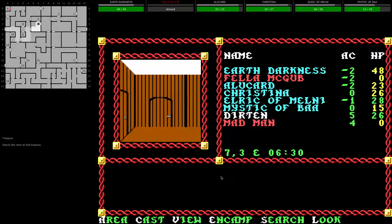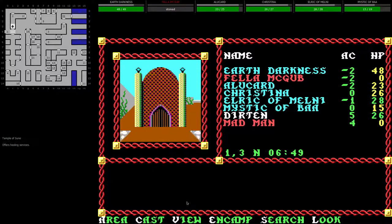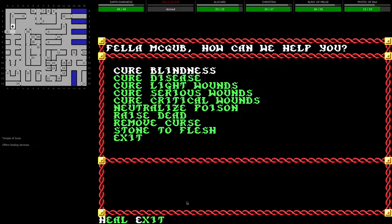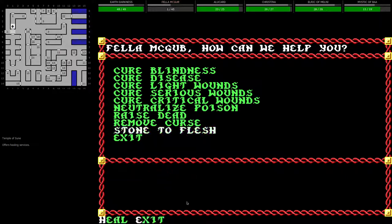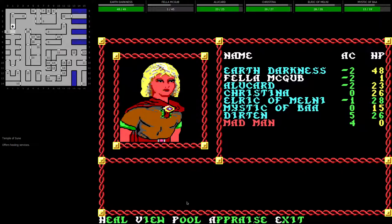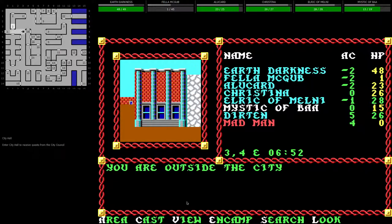We need to go cure Fela McGubbins. Then we'll turn in the books to the town hall and see what we get. All the temples seemed the same, so we might as well go to the Priestess Joy of Sune — she seems like the nicest of the batch. How much is this gonna cost? We'll spend all our garbage money first. We want Stone to Flesh — only 2,000 gold coins. Alright, Fela McGubbins, you're back. You didn't lose any experience for that. So that spent all of our copper and silver — everyone now has much less money to carry around.